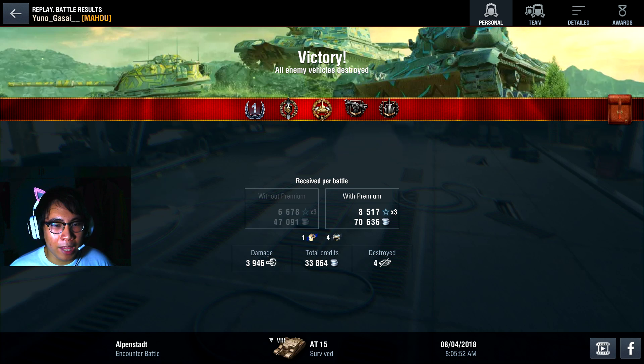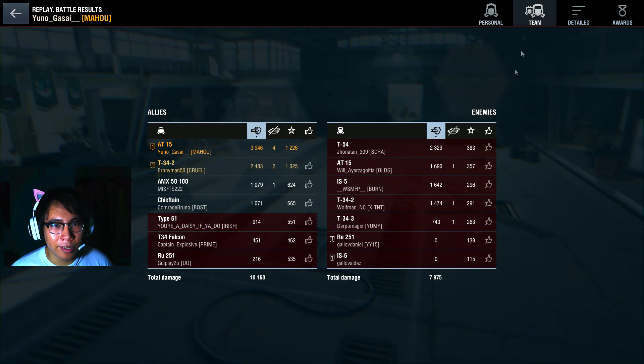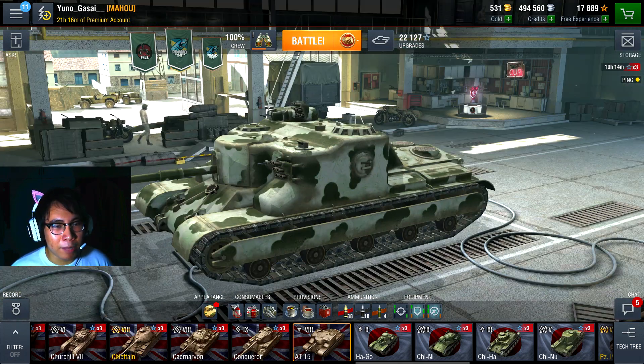Let's look at the after-game stats. We picked up 3,946 damage, destroyed four tanks, picked up a Top Gun, High Caliber, and Crucial Contribution — since me and Bronyman killed almost the whole enemy team. Now let's look at the AT15 with the Type B barrel mounted.